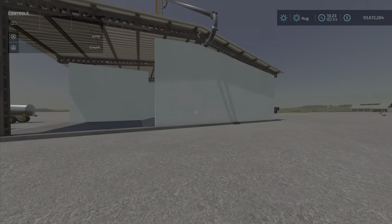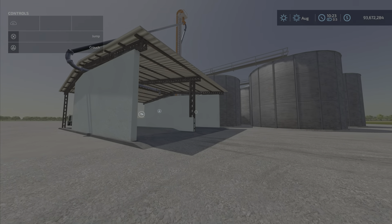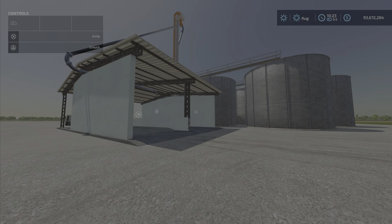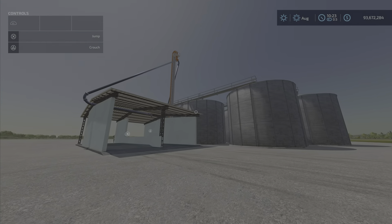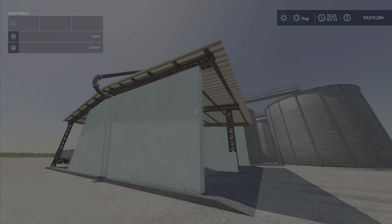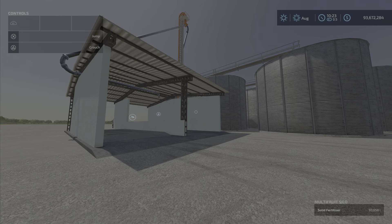In conclusion, that is the multi-fruit silo — every kind of dry good, no liquids. 7.7 megabytes to download. Namung Mod is the creator of this. It's 11 slots, 1.3 million liters capacity, no liquids, low roof. There's no other light triggers or lights you can switch on or off. It is pretty much there — I don't see any lights, though there could possibly be some lighting at night. It's easy enough to put your own lights. I'm LooneyFarmGuy — remember it's only a game, so till next time, bye.